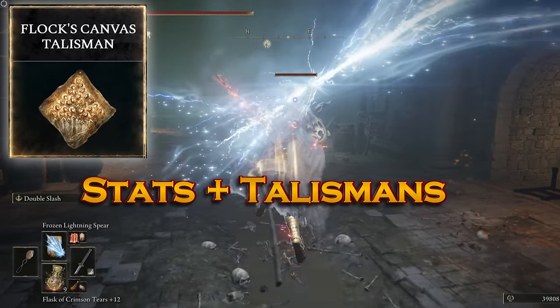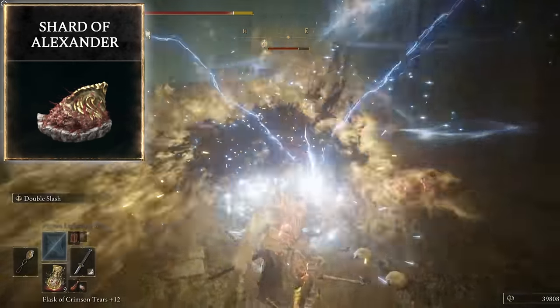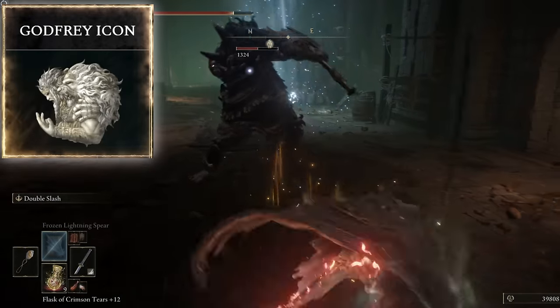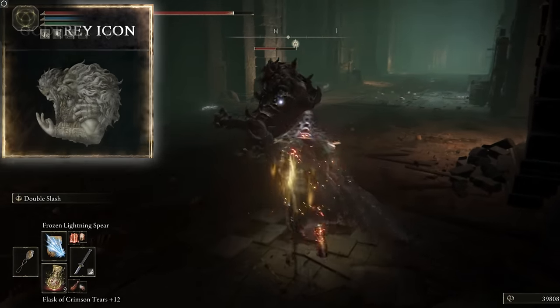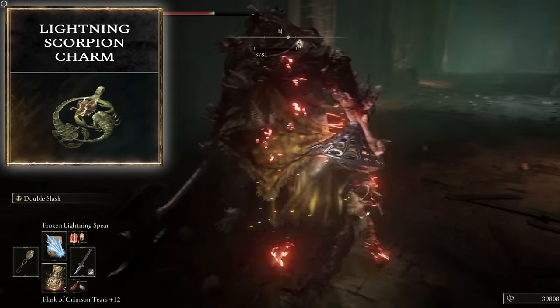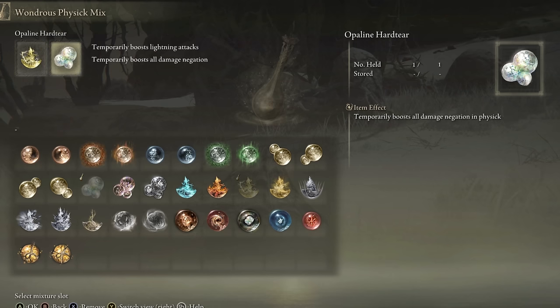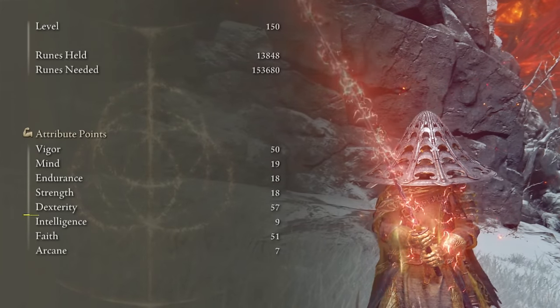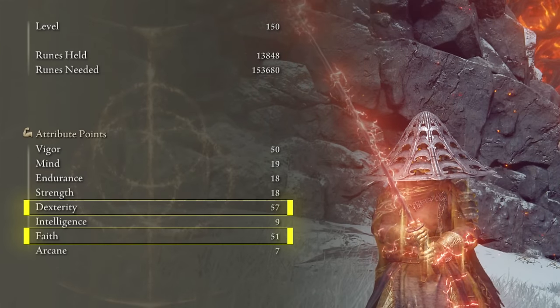For the Talismans: Phlox Canvas Talisman, Shard of Alexander, Godfrey's Icon — because most of these lightning spells can be charged up — and finally the Lightning Scorpion Charm, because we want to buff lightning damage any way we can. So of course, we use the Lightning Shrouding Cracked Tear as well.